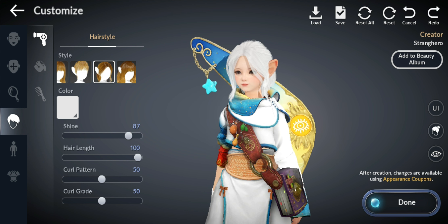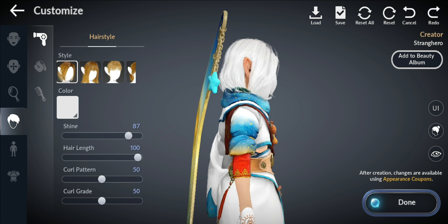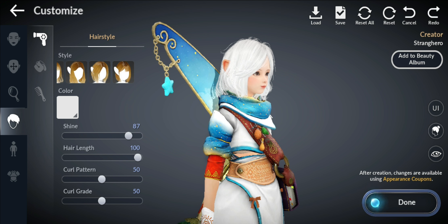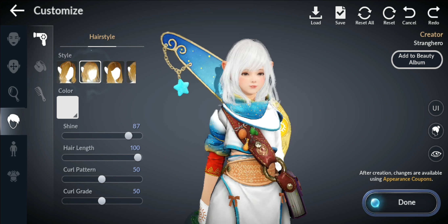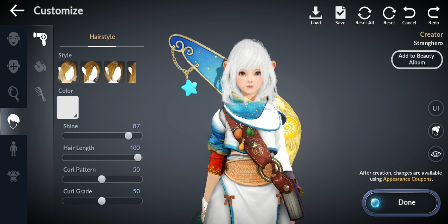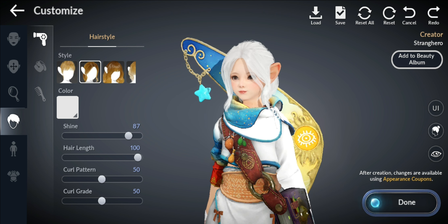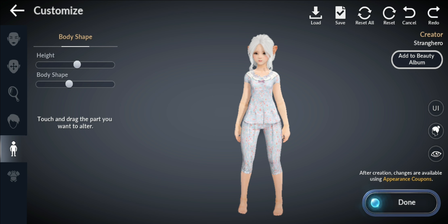That's looking pretty cute, looks like a little boy. Little bangs there — which one to pick, which one to pick. Let's have a look at that one, this one's nice too. Her face suits any hairstyle. I really like this one though — a little braided in the back. Height and shape, that's all cool, we don't change any of that.